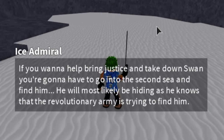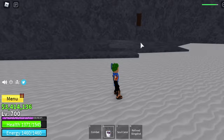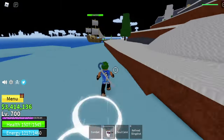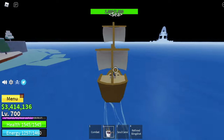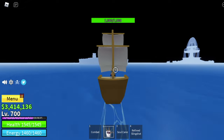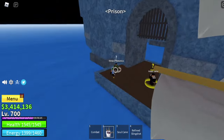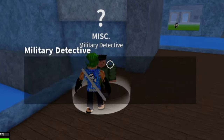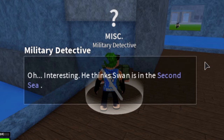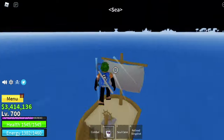So after this, you will go back to the detective. Let's go back. After reaching or talking to the Military Detective, he will tell you how to go to the Second Sea. There you go — you just need to go to the middle town. Let's go there after talking to him.